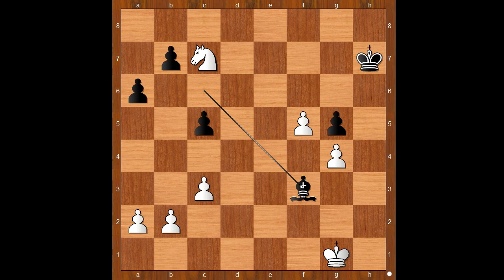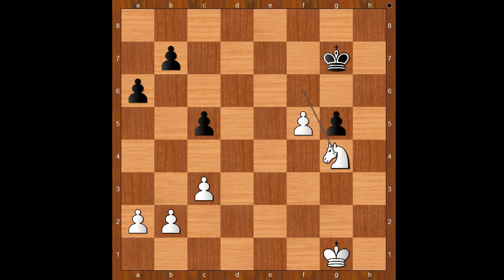Fischer played knight to e8. King to h6. Why? Let's take it back. If bishop takes on g4, then knight to f6 check wins the bishop. Just like that. Back to our game — that is why Anzika played king to h6, to avoid the fork.